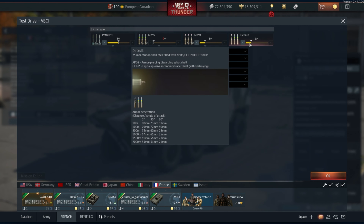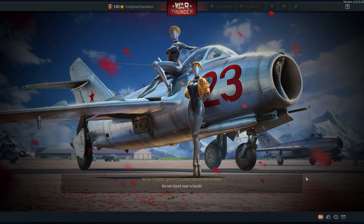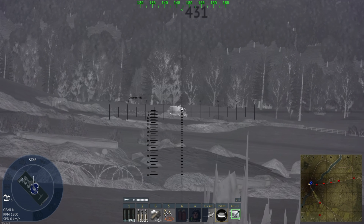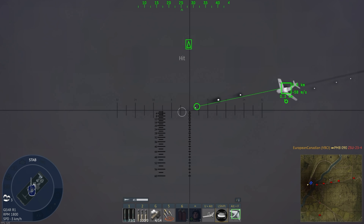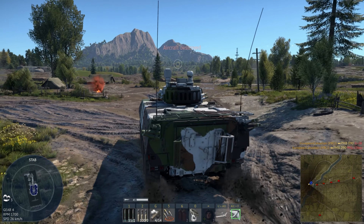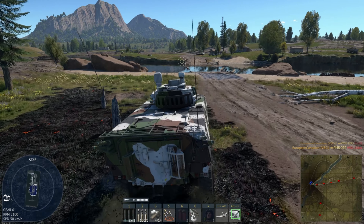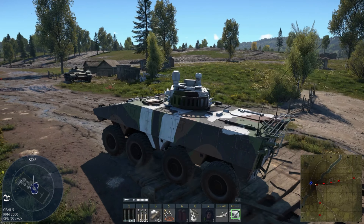The only problem with this vehicle is the stock grind — getting to that APFSDS, getting to the place where you feel comfortable going after enemies that have access to proper armor, can be a bit of a problem. The fire rate on the gun is great and it basically means you can use the IRST, which this thing has, to just take on a lot of air vehicles and hammer them. It's also great against helicopters because with the APFSDS it flies far enough to do damage. It can also destroy MBTs from the side — the only vehicle you'll struggle to kill from the side is the T-80UD, because it has slightly increased side armor compared to most vehicles you'll face.